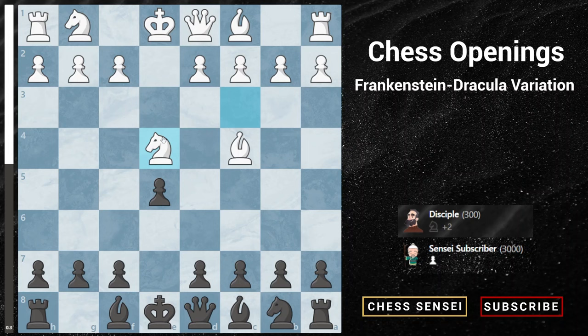First, let's talk about Nxe4, the most common reply according to the Lichess database. Nxe4 is actually not an optimal reply for white because now we can play pawn to d5, gaining back the knight that we sacrificed earlier immediately on the next move by attacking both the knight and the bishop at the same time.